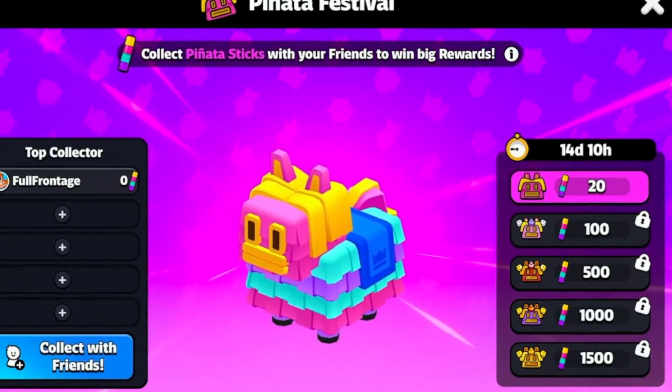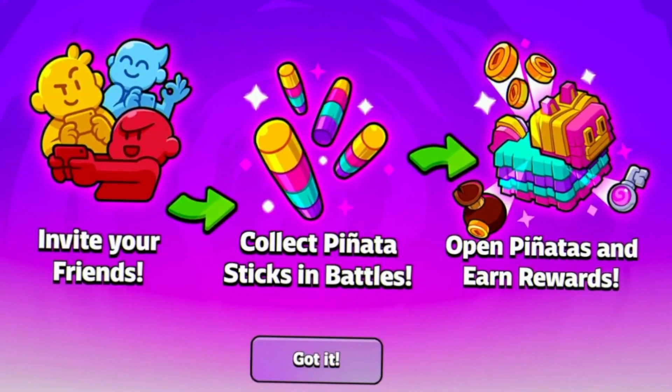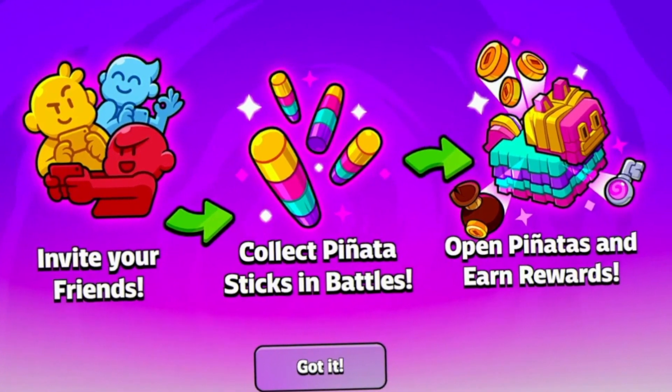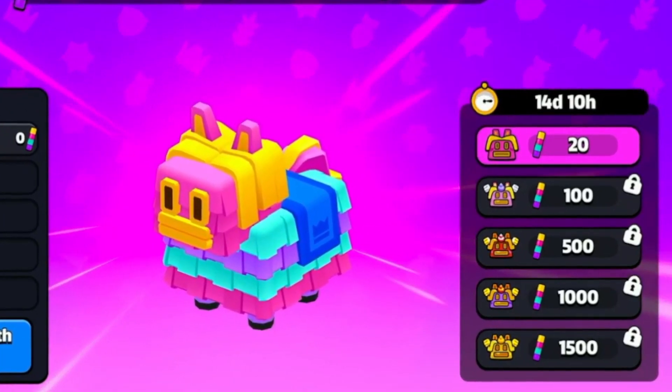Hammers are not the only new currency in the game. There are also piñata sticks, which come with a brand new event. Collect piñata sticks in the game together with your friends and bust some piñatas at your town square.